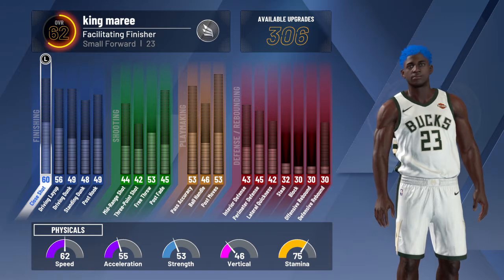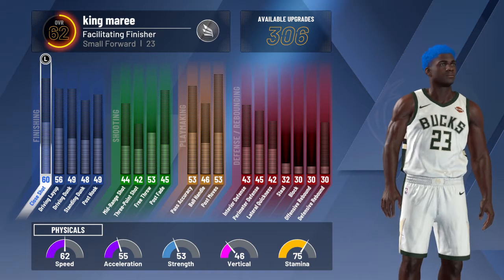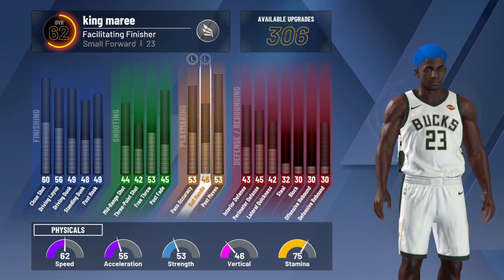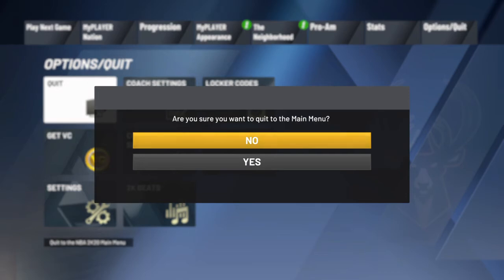He's number 23 like LeBron, and he plays for the Bucks. He's a Facilitating Finisher and he's a 62 overall. Oh, I forgot to tell you guys my character before was playing for the Lakers.